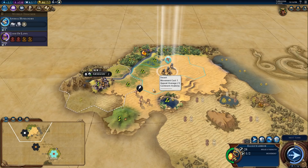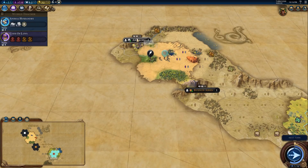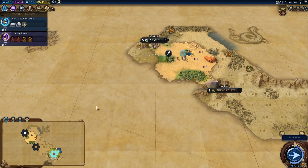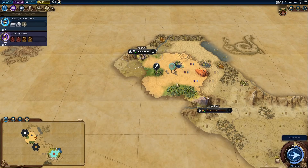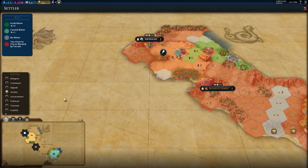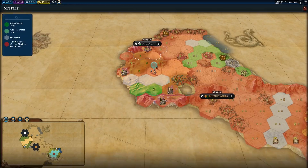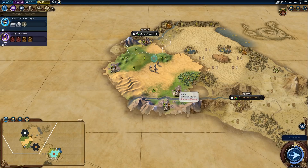City-states tend to spawn in a trio, so it can be useful to check in a triangular position from two other city-states for a high chance of finding another. We're using the settler map mode to scout — normal hotkey 4 on your keyboard. We've also found a fairly good location for a settlement: these stone tiles are quite nice for harvesting and turning into extra production, and there's a really good location for either a Campus or Holy Site nestled in on this mountain.